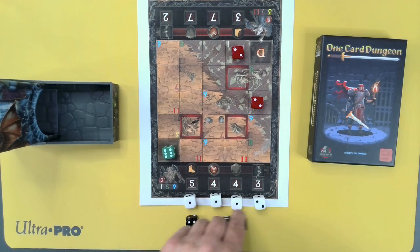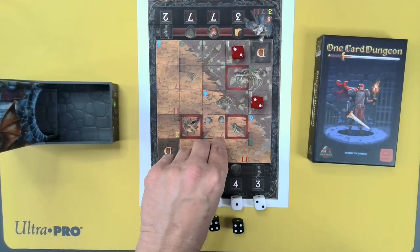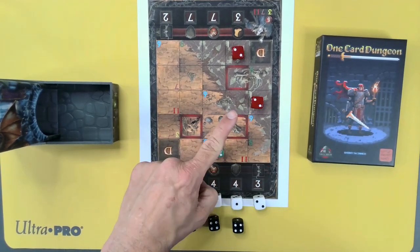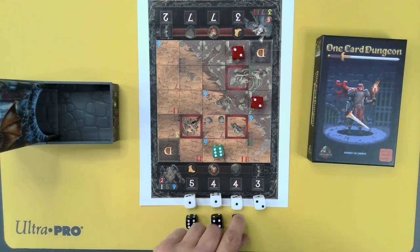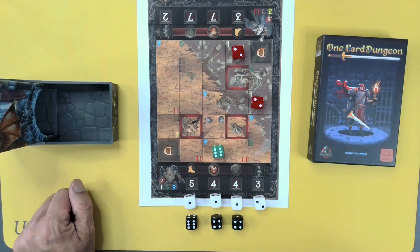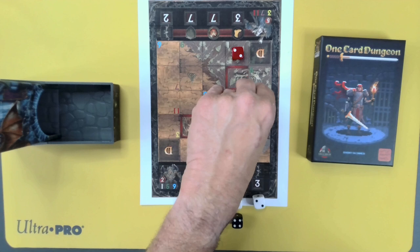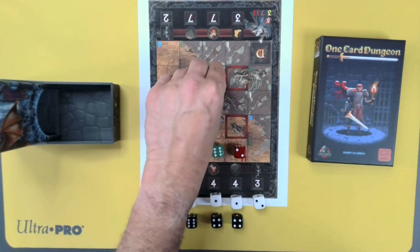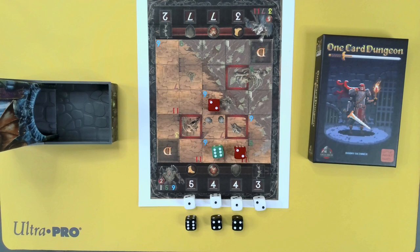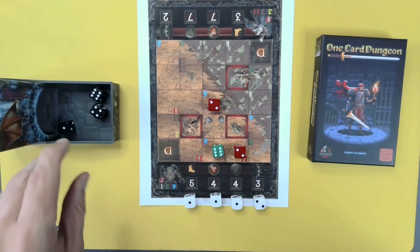Here we go. We're going to move 2 and 4. It costs 2 to move orthogonally and 3 to move diagonally. The enemies will both move 5, 3, and 2 — they cannot hit me.